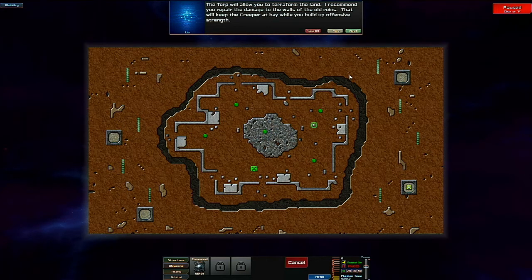The terp will allow you to terraform the land. I recommend you repair the damage to the walls of the old ruins — that will keep the Creeper at bay while you build up offensive strength. Once you build a terp, the terraform section of your command interface will appear. Just click that button and paint the terrain to raise or lower it. Any nearby terps will then go to work.